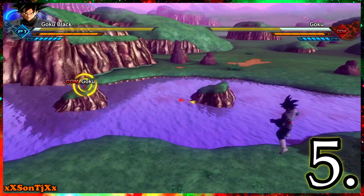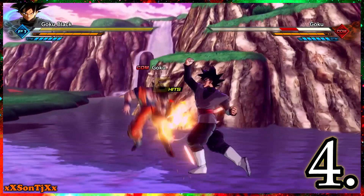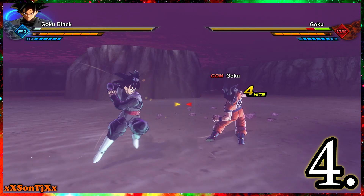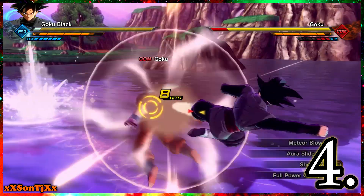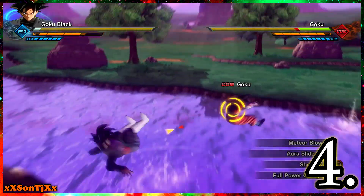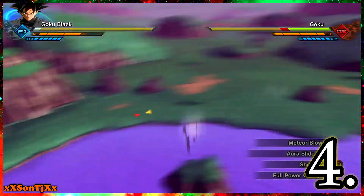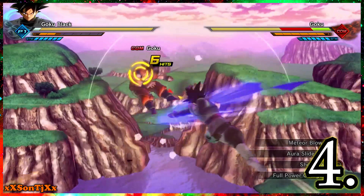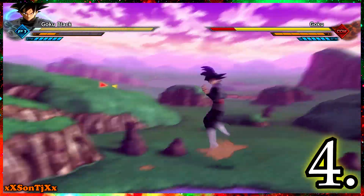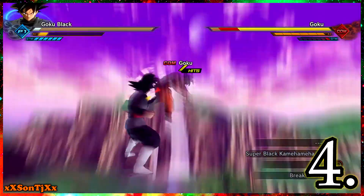Number 4 is Goku Black, and the reason why is because of two moves: Aura Slide and the Super Black Kamehameha Wave. Aura Slide is a fantastic combo continuation — Goku Black has easy stamina break combos, making him almost a perfect character. The thing that holds him back is low stamina and low health, but do not underestimate him. That Aura Slide lets you continue combos almost infinitely.